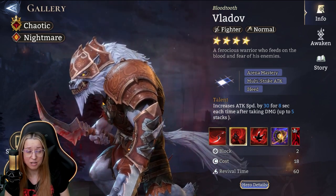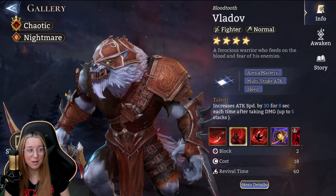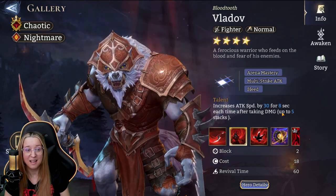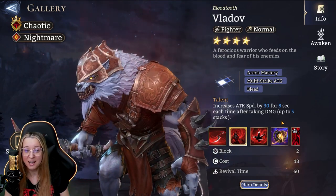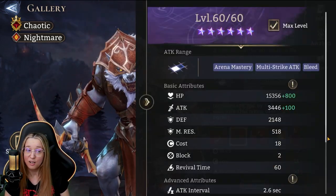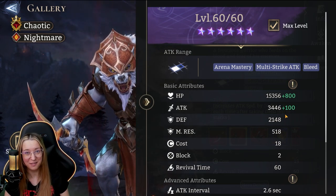Awakening one gives basic attacks a 10% chance to apply bleed — you'll definitely want to use an awakening stone on him for that, especially if you're going to use him in guild boss where bleed can be really helpful, or artifact material raid. He does pair with the nightmare faction as well, and he has a talent that increases attack speed by 30 for 8 seconds each time he takes damage, so he pairs great with nightmare faction for guild boss.